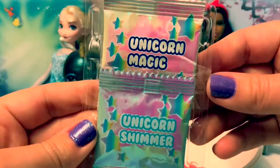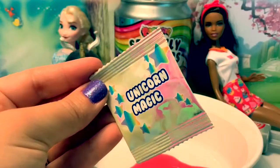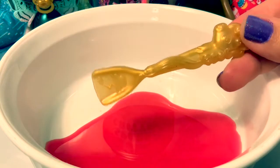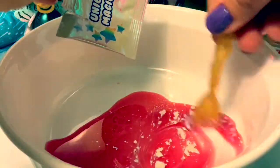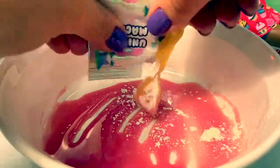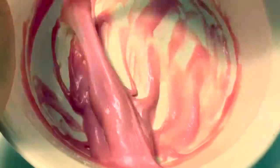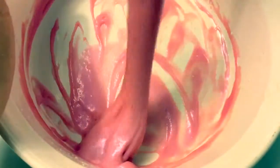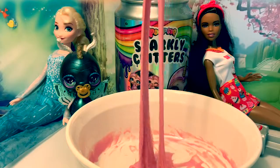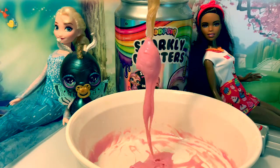Now we need the Unicorn Magic and the Unicorn Shimmer. First we use the Unicorn Magic — we're also going to use the Unicorn Spoon. Now the slime is actually turning into slime. It went from a dark pink to a light pink. This is more like slime now. It's slime! Poopsie slime!